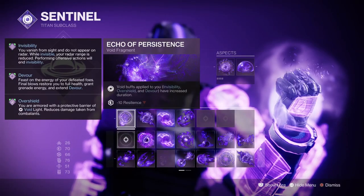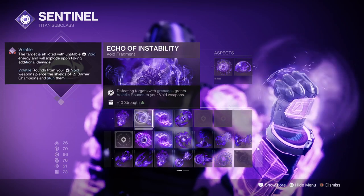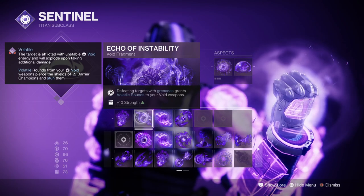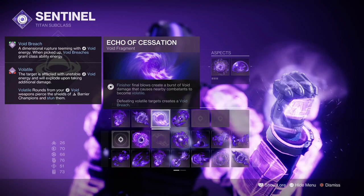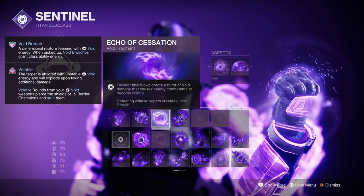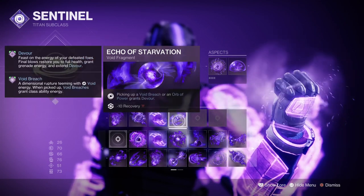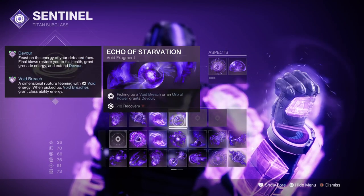Fragments used are Echo of Persistence, where void abilities applied to you such as overshields have increased duration. Echo of Instability, where defeating targets with grenades grants volatile rounds. Echo of Cessation, where finishing final blows creates a burst of void damage that makes targets around you volatile — defeating volatile targets also grants void breach. Lastly, Echo of Starvation, where picking up orbs of power grants Devour.